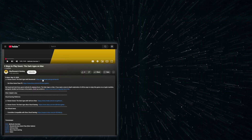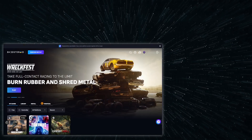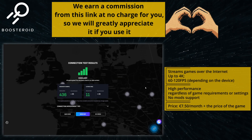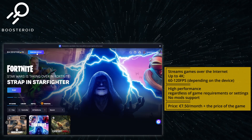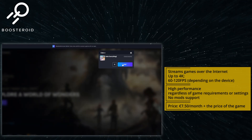Using Boostroid is super simple — just click the link in the description and register. You can even use your Google account. Then you'll need to get a paid subscription, but I first recommend checking your internet connection to the closest Boostroid server. This will give you a good idea of what streaming quality to expect and if this service will work well for you. If you want to try out Boostroid, go to your profile and click the subscribe button to begin your subscription, then simply find the game in the search bar and launch it.